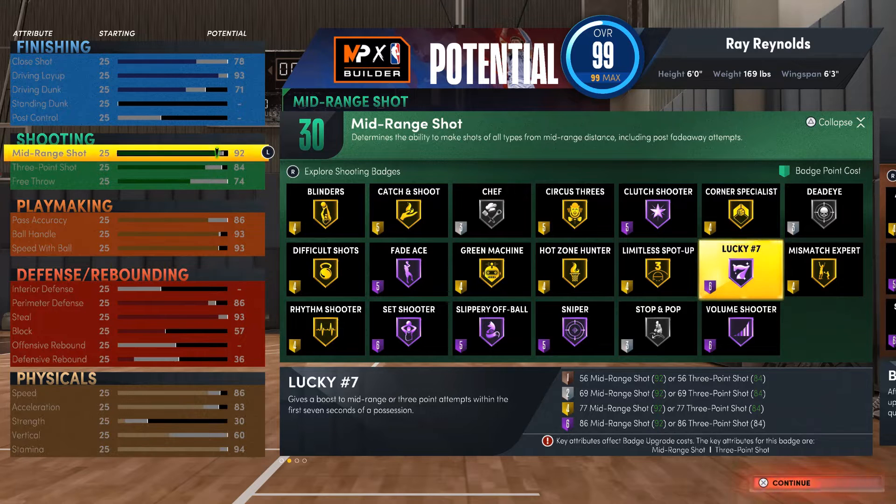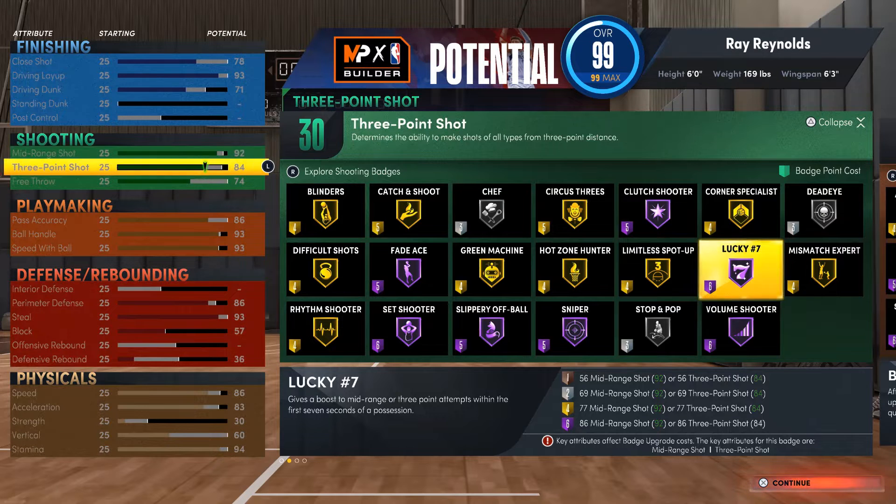I'm looking at other builds and they make his threes higher than his mid-range, but he really was more of a two — he shot mid-range more than three balls. So I made his threes an 84, which is good enough. I shoot on Hall of Fame with a 77, so you'll still be fine shooting with this build. It's easy to shoot with 80 and up, basically.